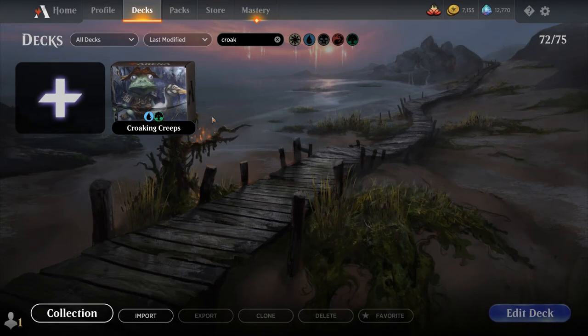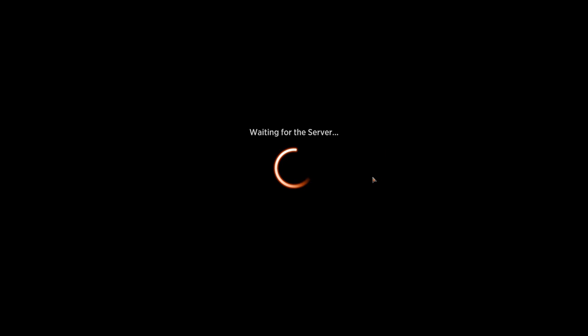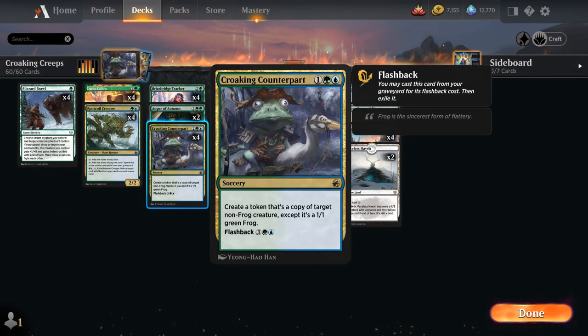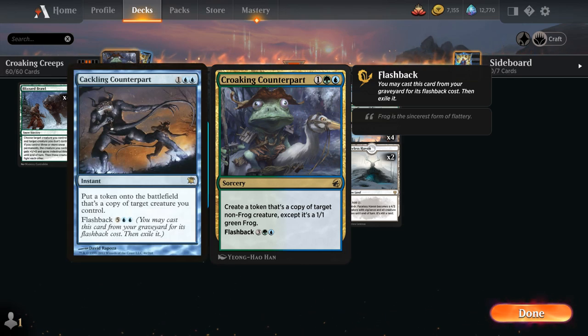Hello and welcome to another Standard Games video. For today's deck, my Patreon supporters voted that I should build around Croaking Counterpart, the 3-mana rare sorcery from Midnight Hunt that creates a token that's a copy of target non-frog creature, except it's a 1/1 green frog. We can also flash it back out of the graveyard for 5 mana — a very interesting take on a clone effect, and a callback to Cackling Counterpart from the original Innistrad.